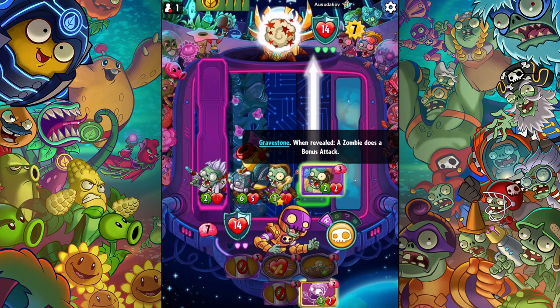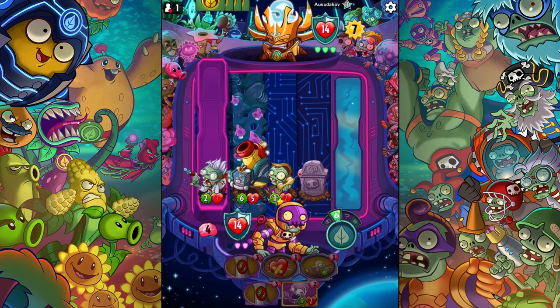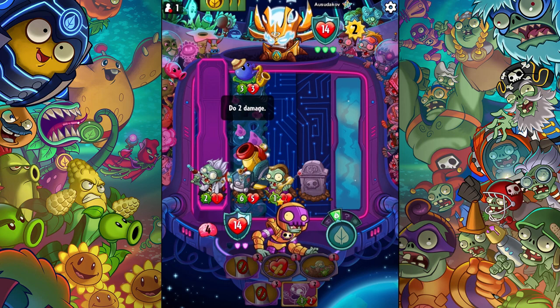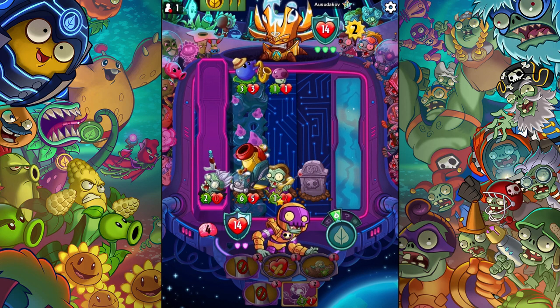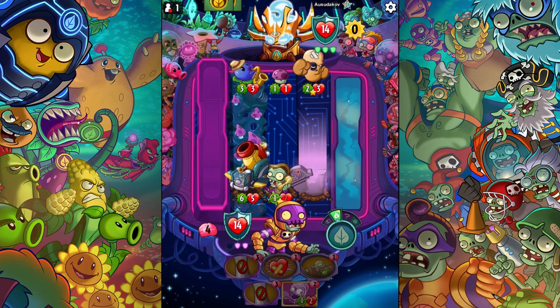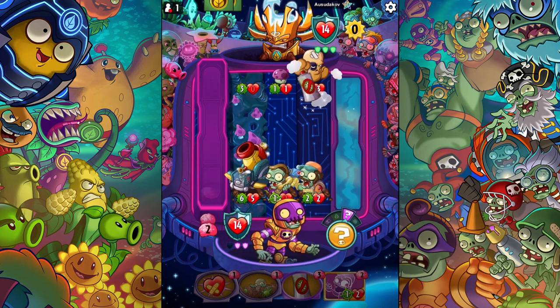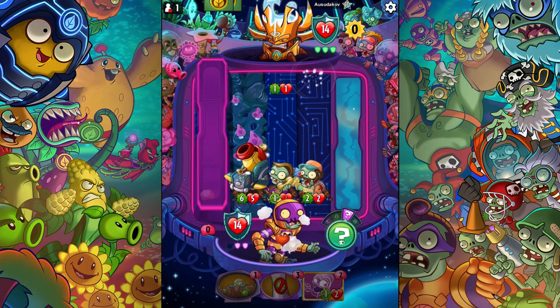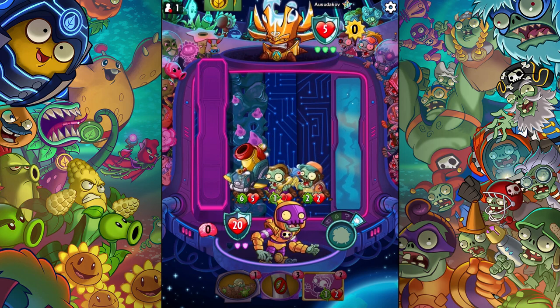Having a zombie do a bonus attack would be phenomenal, and especially if it's the guy in the middle. But I might need to do a weed spray if he plays a bunch more of those little mushrooms. It seems like a pretty good deck for this. Him really? You went for him of all people — but that's okay. Weed spray is not going to be the best. Who does a bonus attack? Weed spray will take him out, so here we go. All right, 20 to 14. I actually hit it with the six, and then a follow-up of seven, eight, nine — it's 20 to five now.